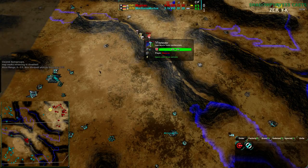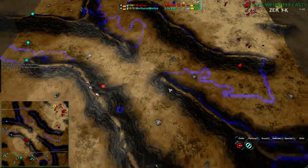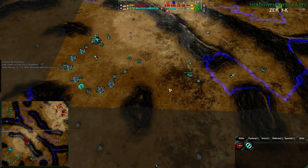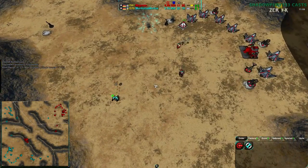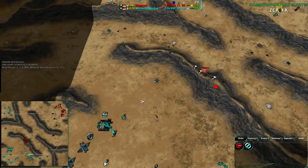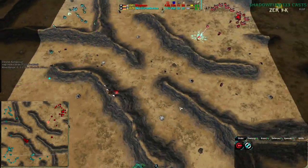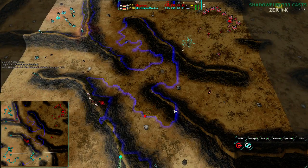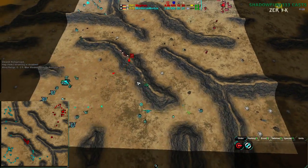Magman now has full radar coverage of Mortarus's base — knows exactly what's going on in there and exactly where everything is, though doesn't know the unit types. But is well aware of what is happening here. Mortarus is slightly behind when it comes to radar coverage, but still in a pretty good position overall.